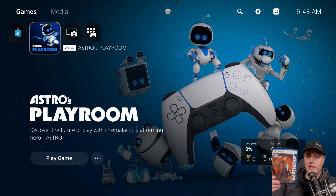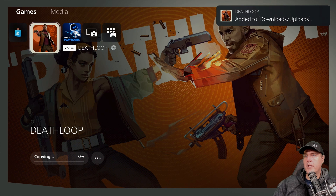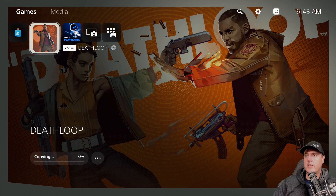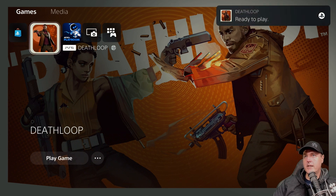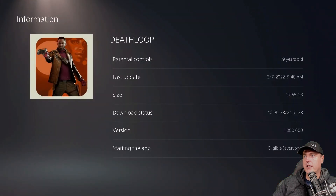So what about disc-based games, such as Deathloop? Inserting the disc brings us to a screen where it's currently queued to copy — and now it is copying over. This is very similar to what happens when you insert a PlayStation 4 disc on a PlayStation 4: it first begins copying all of the required files needed before you can actually run the disc. It now says it is ready to play, so let's go ahead and check information again — and here we are, sitting at version 1.00.